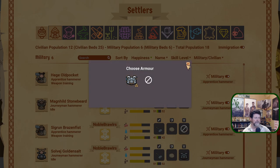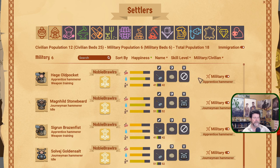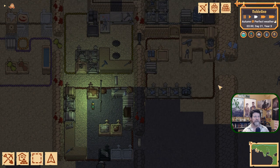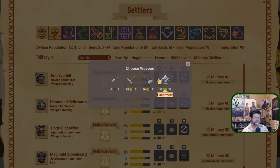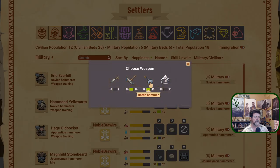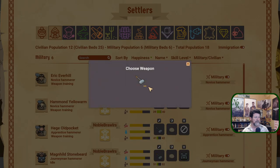Let's give our two original ones the first armor. Magna Hield, right there, and Solve - you two get the first armor. You are our first militants. Look at that - picked it up right there. Are there any better hammers? There's no way of knowing what you've got already. I'll just give you the best one. I don't know if that's the one you've got or not.